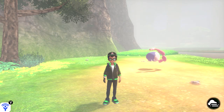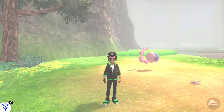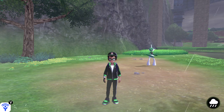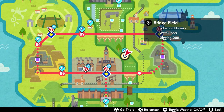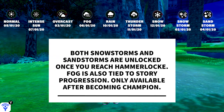Weather plays a huge role in what Pokemon spawn in certain areas. Not all Pokemon spawn like this, but most do, so pay attention to the different weather symbols on your map while in the wild area and on other routes. To see the weather, all you have to do is go to your map and press the plus button. Listed on screen is what every weather symbol means.